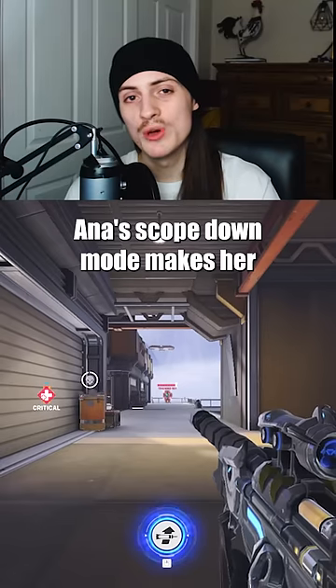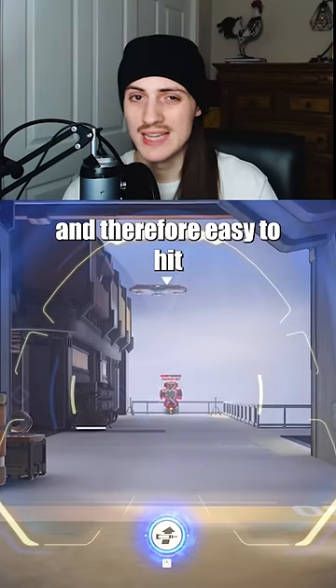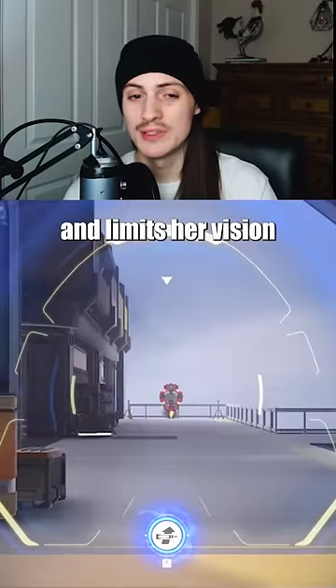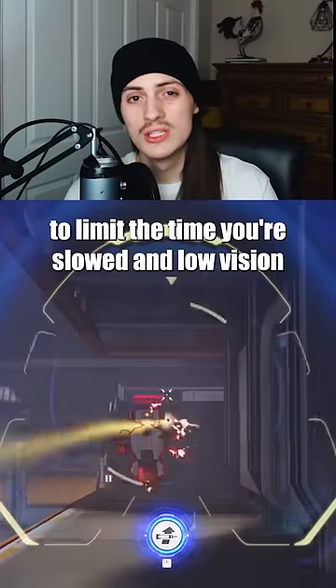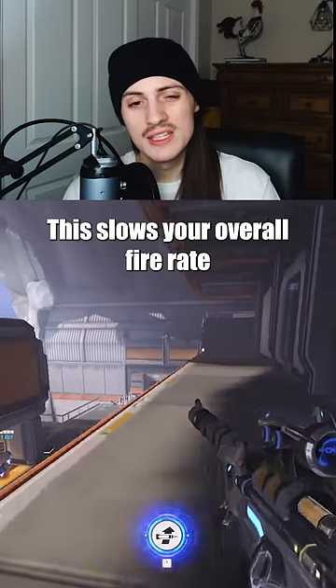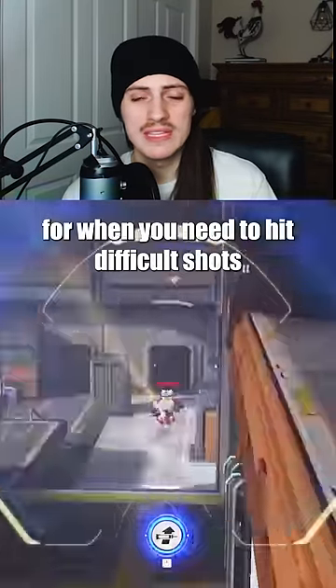Quick Scoping: Ana's scoped down mode makes her shots hitscan and therefore easy to hit, but it slows her movement down and limits her vision. So you can quick scope by scoping down, shooting, and unscoping to limit the time you're slowed in low vision. This slows your overall fire rate, so save it for when you need to hit difficult shots.